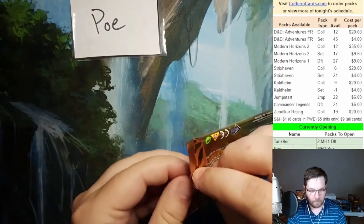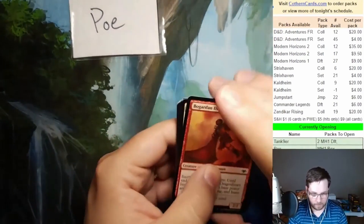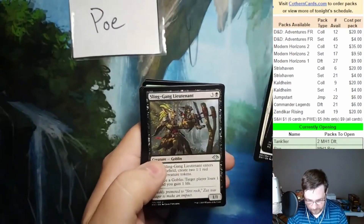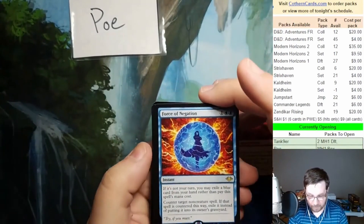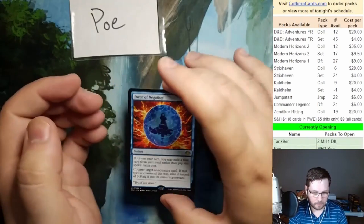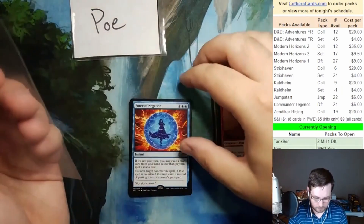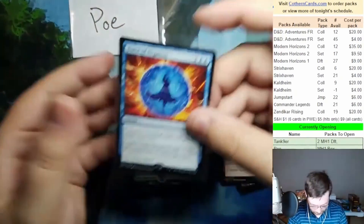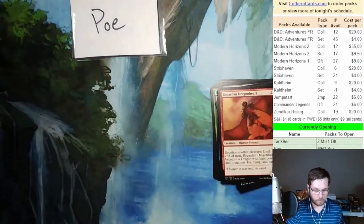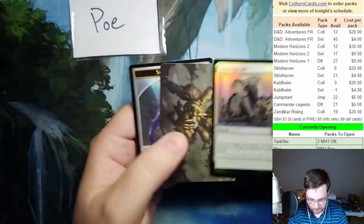Next pack for Poe. Charm did go up, you're right. Frankwillow Stickspiker, Skill-Slinging Lieutenant — there we go, that's what we're talking about right there. Force of Negation. We also have a foil in this pack — sleeve for sure. Oil, Generous Gifts — nice, it's a good uncommon foil to get.